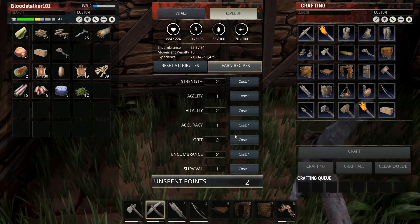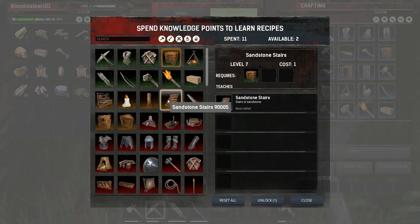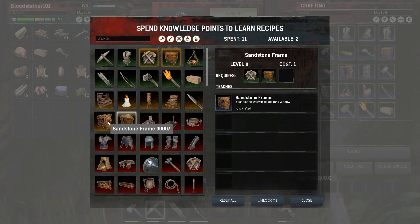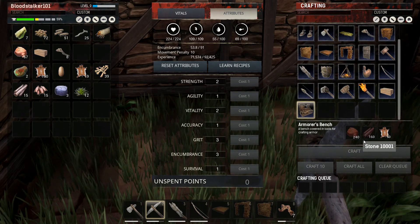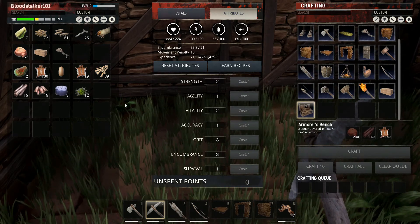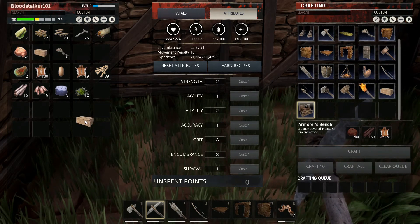They're gonna level up. Again we're going for Grit — we need to get that up — and I'm gonna go for Encumbrance too. Let's see what we can learn: Stairs, Pillars, Chandelier, Armor. I'm gonna unlock Armor and stuff. Got 240 animal hide — that's good. Got the sticks, the wood. Yeah, we got a little bit, we're gonna have to gather some stuff, but now we can do all that. Let's put our little storage chest down.